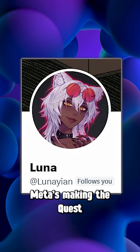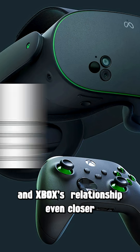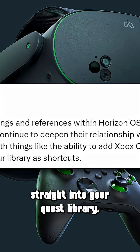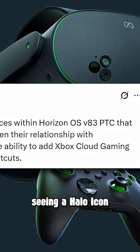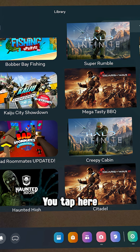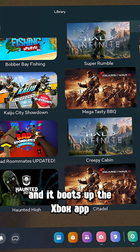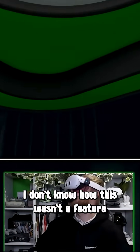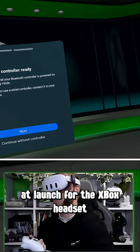First up, it looks like Meta's making the Quest and Xbox relationship even closer. They're adding the ability to pin Xbox Cloud games straight into your Quest library. Imagine seeing a Halo icon at the top of your app list — you tap it and it boots up the Xbox app and launches the game right there in VR. I don't know how this wasn't a feature at launch for the Xbox headset.